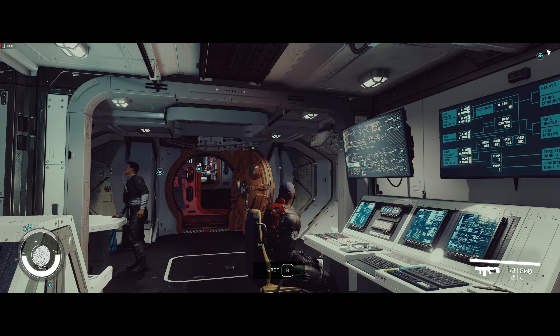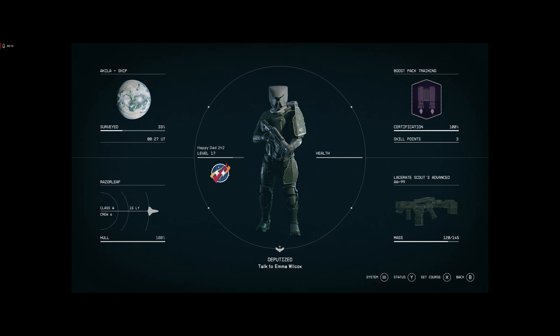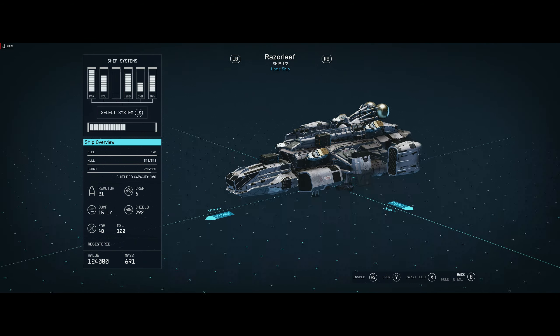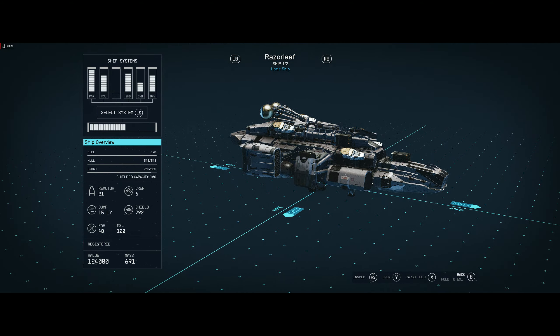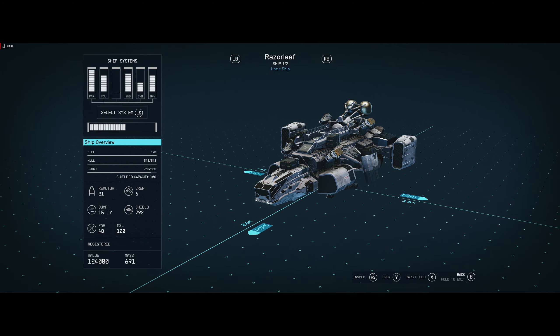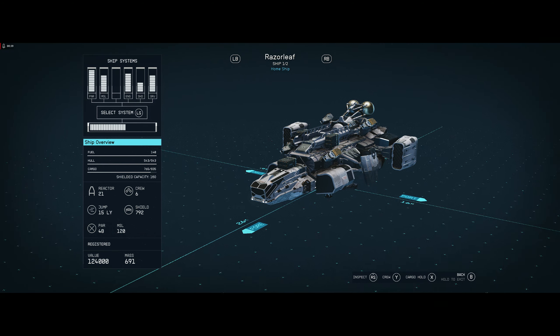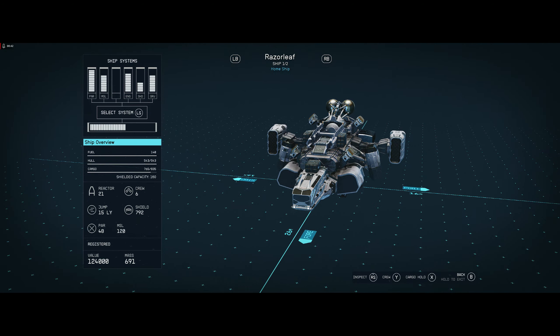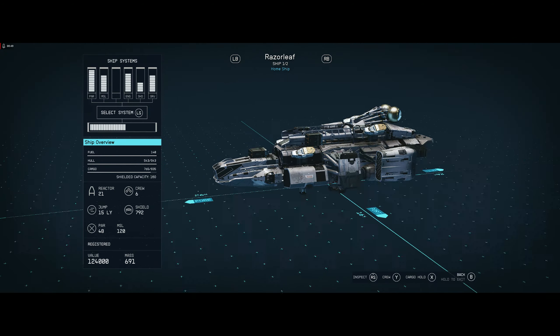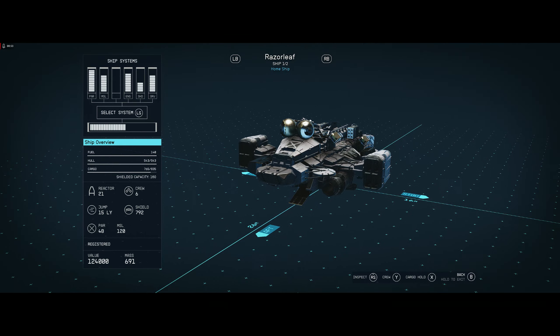Alright guys, we're back. As you can see I look a little different — I'm ranked 17 now. My ship went through some upgrades too, that's why it looks different. I was able to find a more powerful reactor, so now I have more power to put into my shields and also my engines in battle, which helps a whole lot.